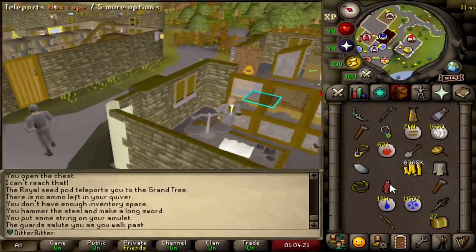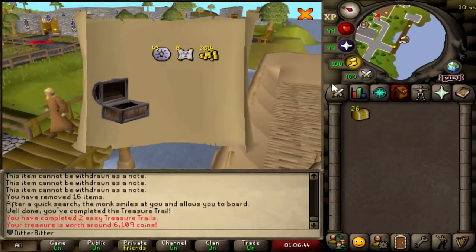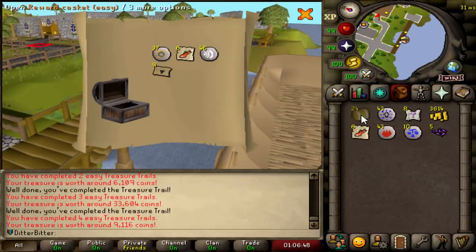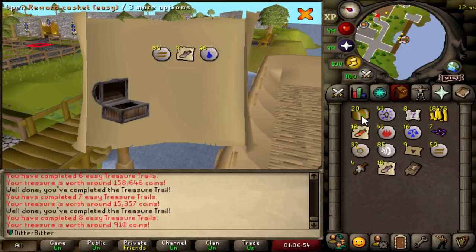Let's make our way to Entrana and open these bad boys. Are we pulling a Bando's War Blessing or what? No — 8 Charged Dragonstone thingamajiggies, some purple sweets. This is not looking too hot. Master Scroll Book — I guess that would be nice for teleports. Not looking too hot, boys. Not looking too hot at all.